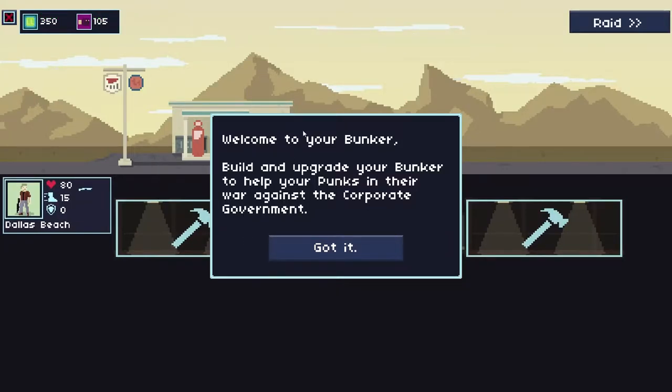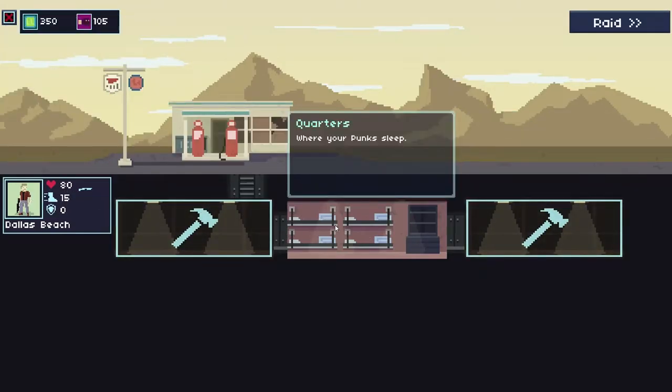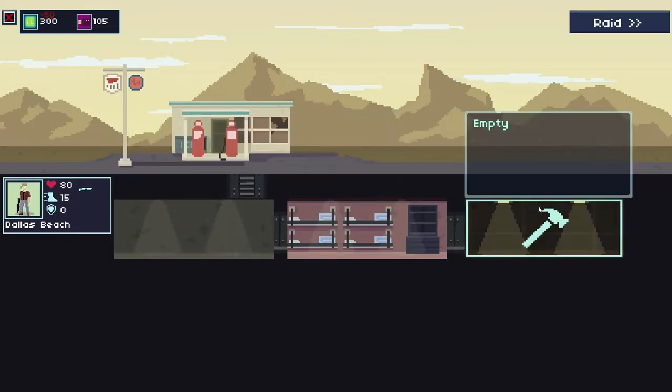Welcome to your bunker — build and upgrade your bunker to help your punks in the war against the corporate government. So we have Dallas Beach. We have two empty slots. 350 credits, we have 150 tech, 105 tech. There's a firing range — carry plus one weapon, that sounds good.